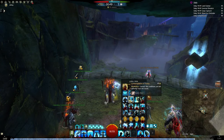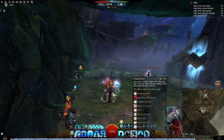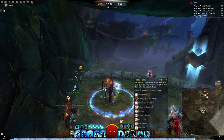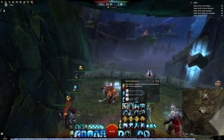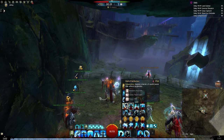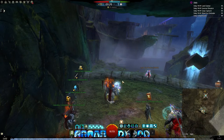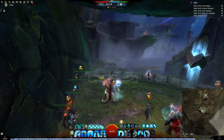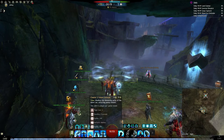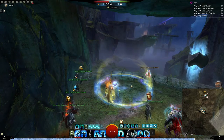Mantra of Truth applies cripple on the first two charges and immobilize on the last — not used as often. Mantra of Flames is good for condition or DPS builds. Contemplation of Purity is a selfish option for extra stun breaks and cleanses to help you stay alive. Purging Flames drops a field that removes conditions and deals damage. Wall of Reflection drops a line in front of you to reflect projectiles — very good for choke points, and similar to the reflect dome in Tome of Courage skill 3, except this is a line instead of a dome.